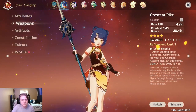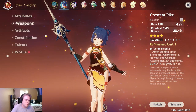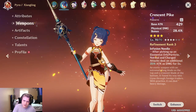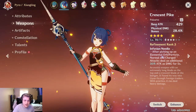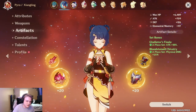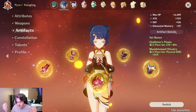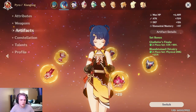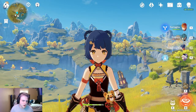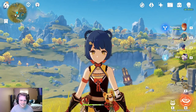Especially with Crescent Pike, the fact that those numbers crit is absolutely insane. Once I actually level her up to level 80 and get her weapon to 80, and maybe get a better Gladiator mask, I'll probably show her off again and compare those differences. But nonetheless I think she's a really strong character and you should all definitely build her. If you enjoyed the video please leave a like and subscribe for more. My name is Blossoms and I hope you guys have a fantastic rest of your day — peace.